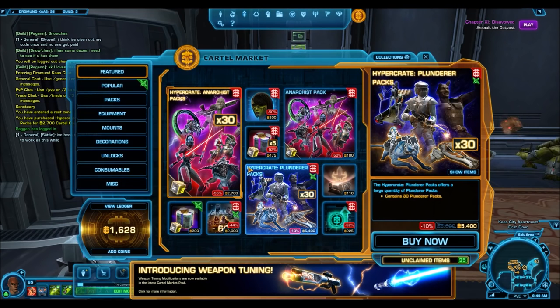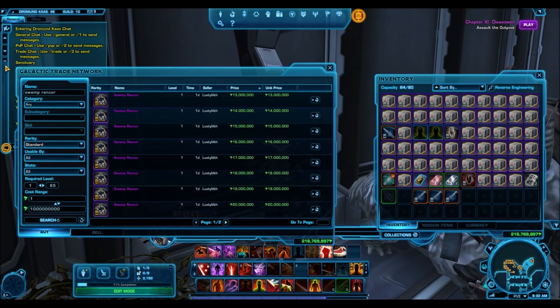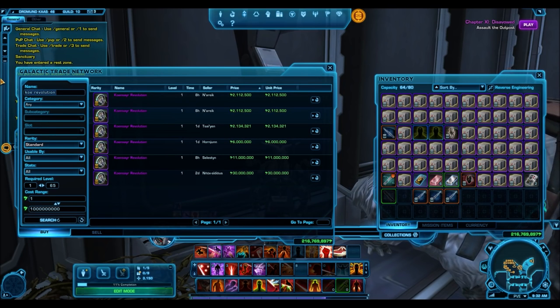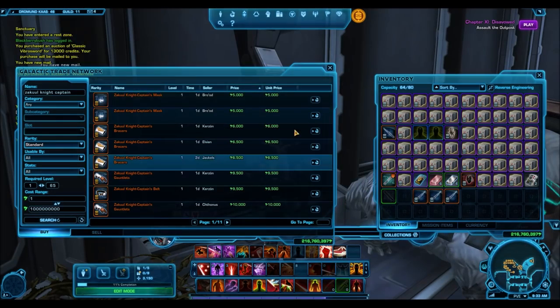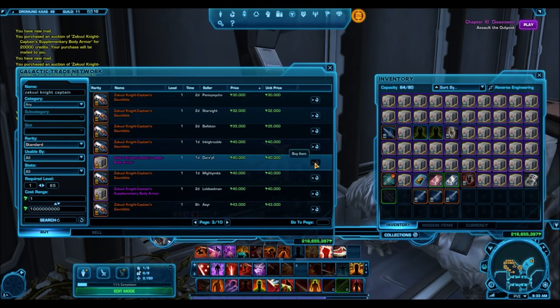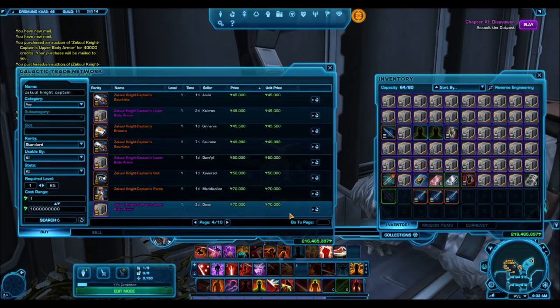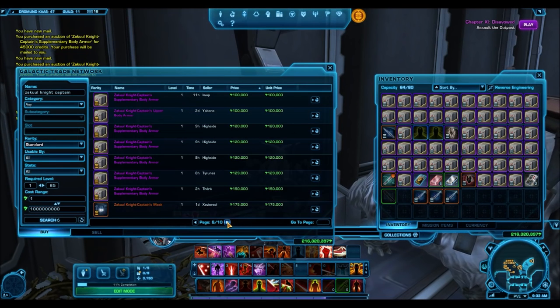There is one event you want to look out for: the blowout sale. Before Bioware removes a cartel pack from the cartel market, they put it on blowout sale where packs are 50% off. During this time, ideally you want to spend any leftover cartel coins buying these packs and selling them on the GTN. However, if you don't have any cartel coins, this is the prime time to monitor the GTN and catch some really good deals — especially if a cartel pack was popular, because a lot of people are going to buy it up and flood the GTN with items. I have personally picked up amazing deals on gold armor sets, gold mounts, and really rare items during blowout sales.